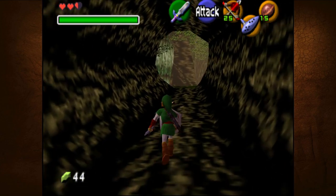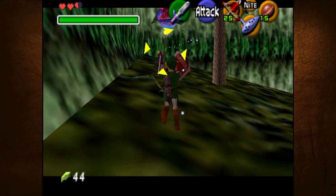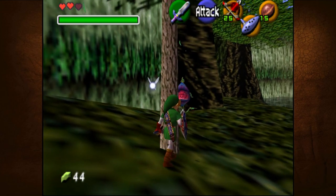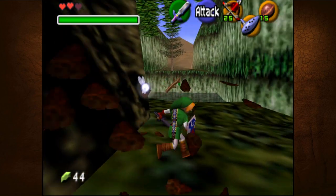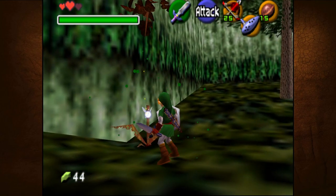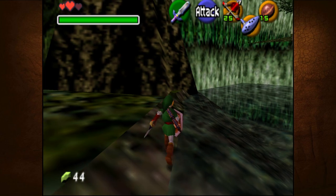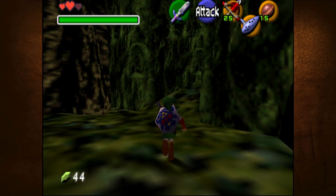Let's see what we got inside this log. Another Deku Baba - a few Deku Babas. Don't hit me. Didn't your mother ever teach you manners? We got a stick that literally means nothing. We don't even get to collect the sticks - we just pick them up but we don't actually get them. So we can go up that way or we can go this way. Is there anything in the water? Probably not - it's one of those things, like, if we fall off, this is where we end up. Let's go up here.